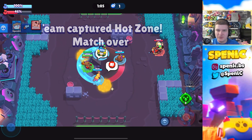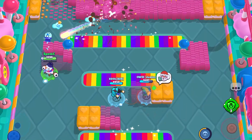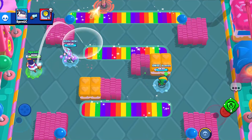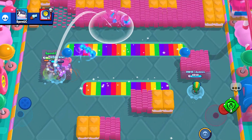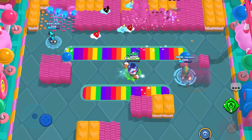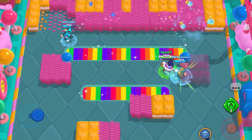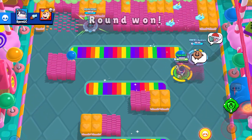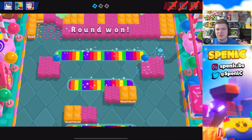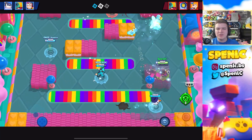Next up we have Tick's star power called Well Oiled. Well Oiled allows Tick to heal up two seconds faster than normal. This is really good for Tick in particular because on a lot of maps, especially game modes like Bounty and Knockout, you really use Tick as a pressure brawler. Being able to heal up really fast allows you to keep up the pressure, and it's also pretty good because Tick's reload speed is really slow.